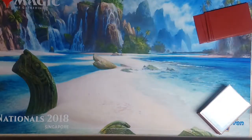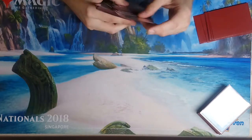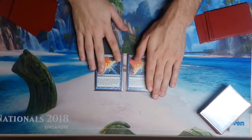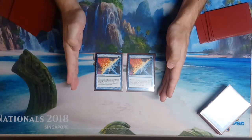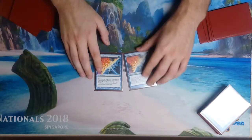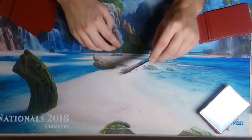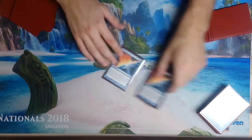The next cards: two Counterbalance. That kind of gives it away as some kind of more controlling list — probably Miracles-ish — since that's really the only archetype that would be interested in playing Counterbalance. So we'll add two Counterbalance to the pile.